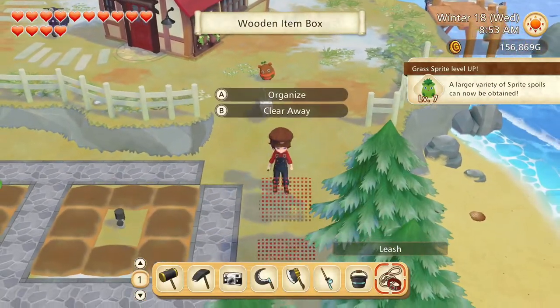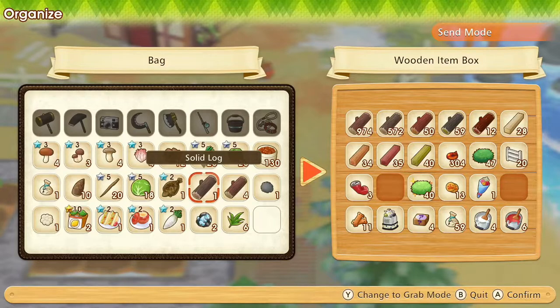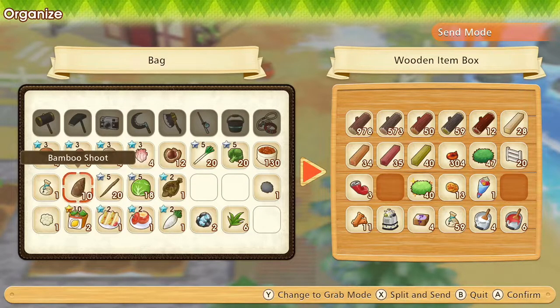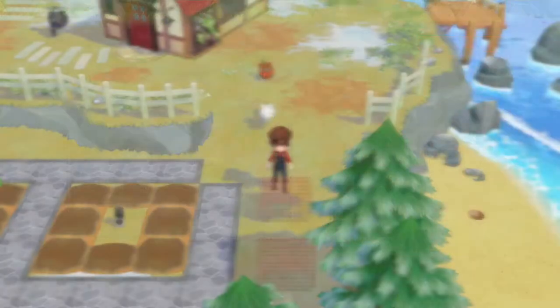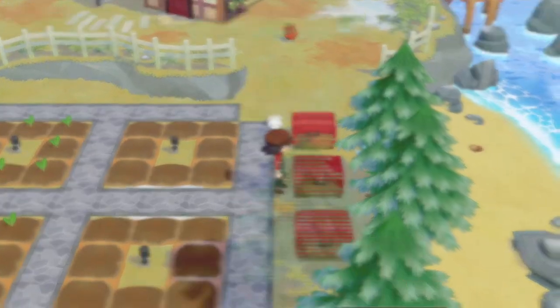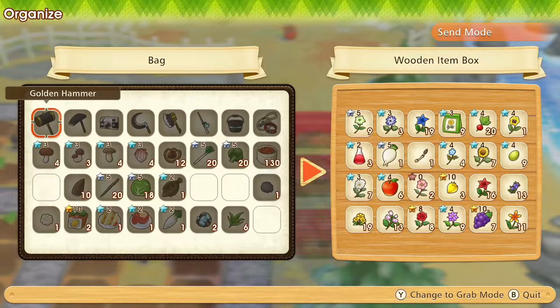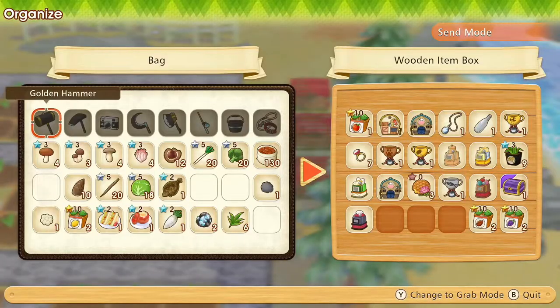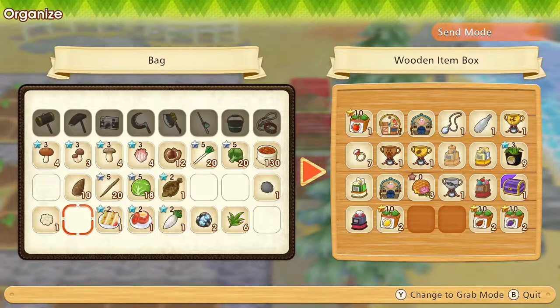Let's empty our inventory a little. The logs over here. And the fishing bait base as well. Nothing to put here. And the lemon seedlings in here.